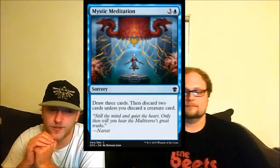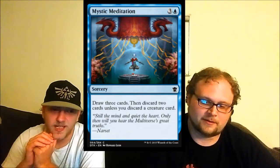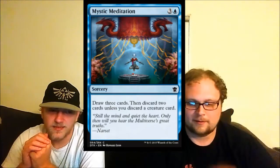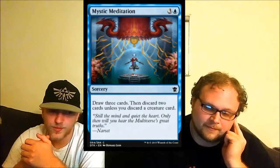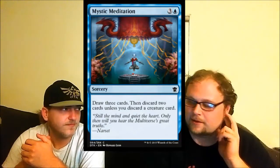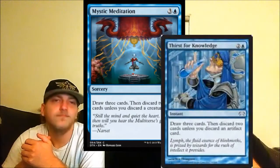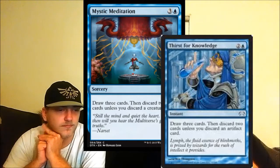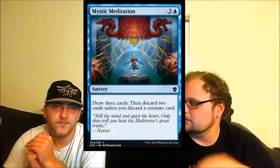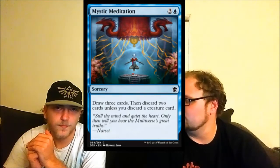Mystic Meditation: four mana, draw three cards, then discard two unless you discard a creature card — and it's sorcery speed. Why is this sorcery speed? It's one mana too much and sorcery speed. Thirst for Knowledge was one mana less and instant speed with a less painful discard. This is strictly worse in every way it could be worse. The coolest thing about it is the name, and it makes me mad that a cool name like Mystic Meditation is wasted on this card.